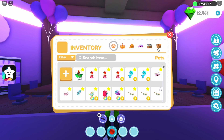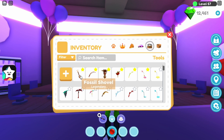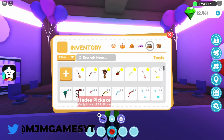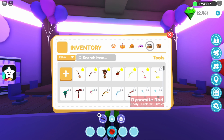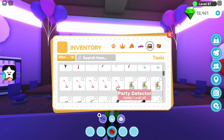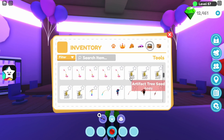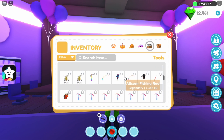We're gonna go to the pets last because the pets are probably the best part. So we've got a fossil shovel, a Hades rod, the excavation drill, atomic drill, Poseidon rod, party detector, ancient detector, hyper drill, Hades pickaxe, Alicorn pickaxe, riptide fishing rod, tsunami rod, dynamite rod, treasure detector, priceless detector, party detector - not artifact - tree seeds, rainbow chroma pickaxe, Atlantis rod, aqua drill, Alicorn fishing rod.